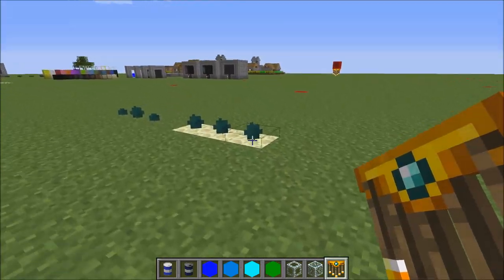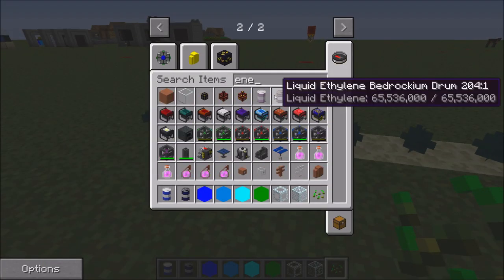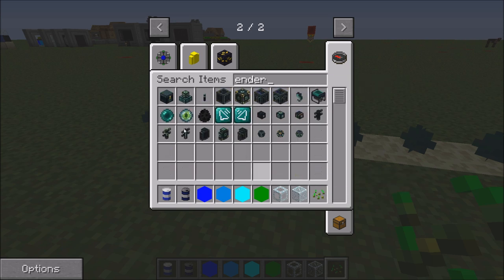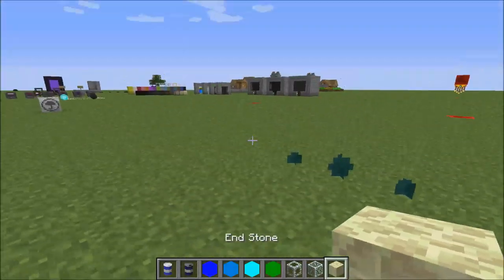There are these things called ender seeds — you can plant them and they will grow ender pearls for you. They grow faster in whatever this stuff is in stone.